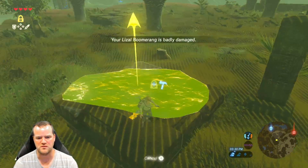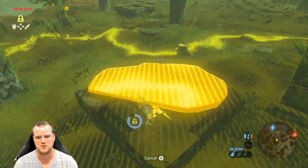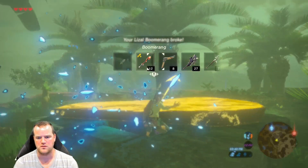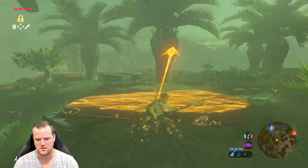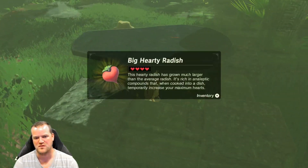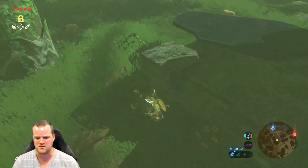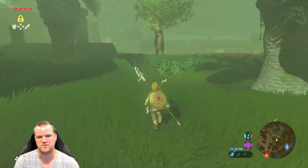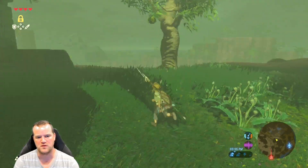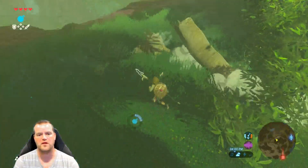There's something underneath here — yes, it looks like something I want. Big hearty radish! The big hearty radish is even better at giving you extra hearts. Oh, there's another one right here. Let's see what this does — oh, that wasn't too bad.